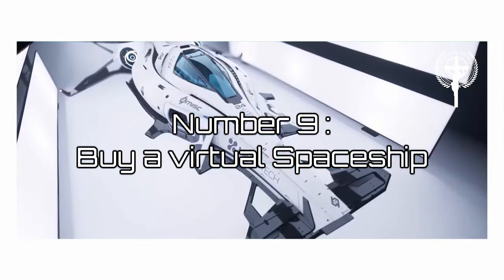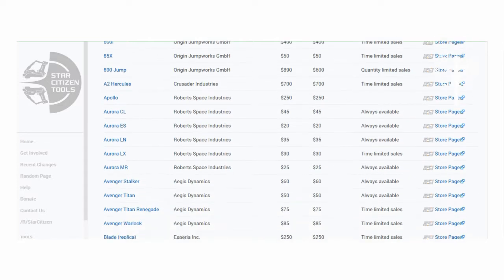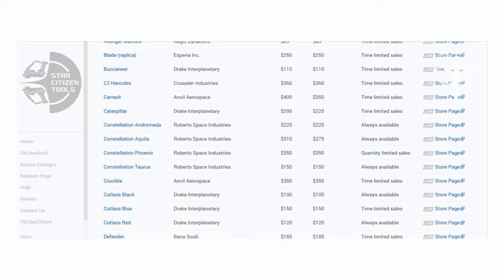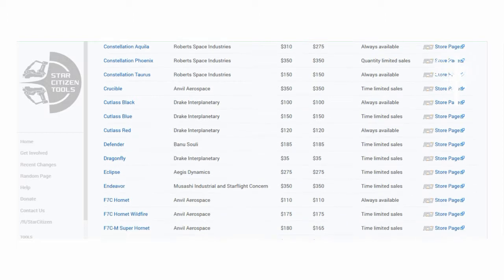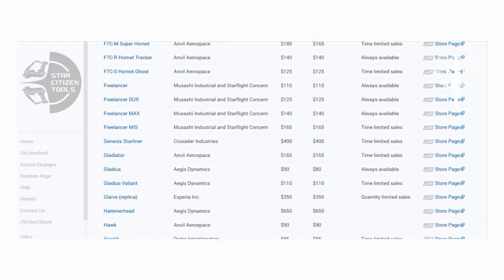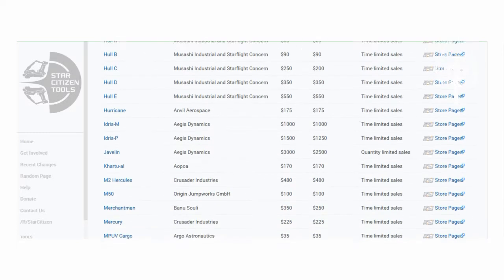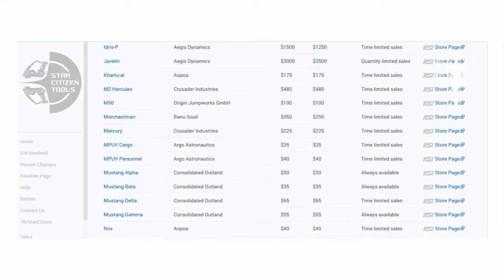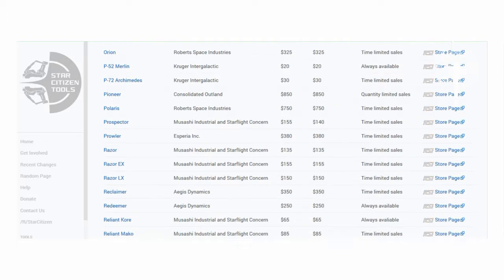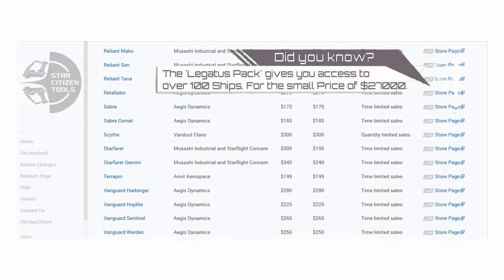Number 9: Buy a virtual spaceship. Chris Roberts did not yet tell us in what decade he wants to release Star Citizen, but he already wants you to buy DLC for the game. Some of the available DLC comes in the form of spaceships. You can buy over 100 additional spaceships, each costing somewhere between $20 and over $2,000. Buying spaceships is complicated — you can buy some anytime, while others are sold in limited numbers or only during certain sales. Many of these ships are only pre-orders, while some are already available in the current early access version. In the current pre-alpha build you only have access to spaceships that you have bought for real money.